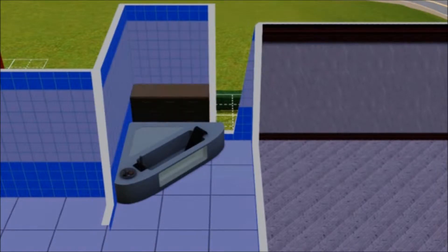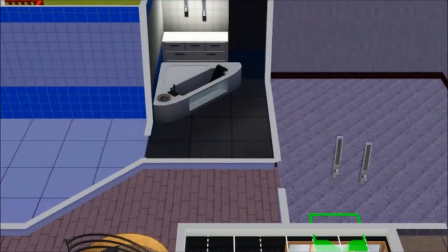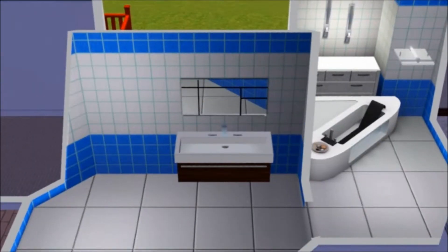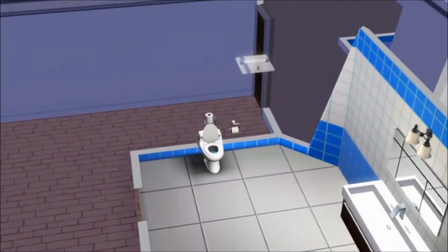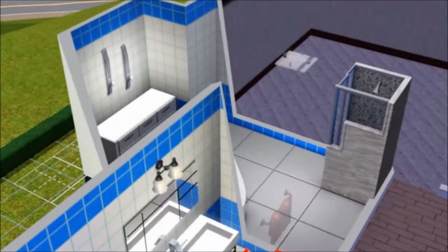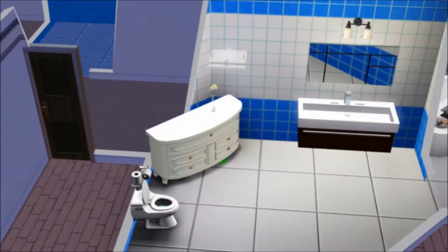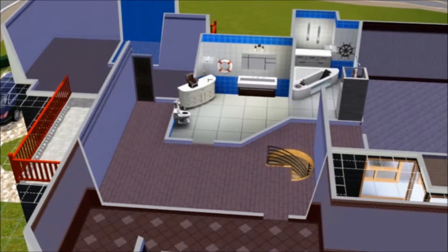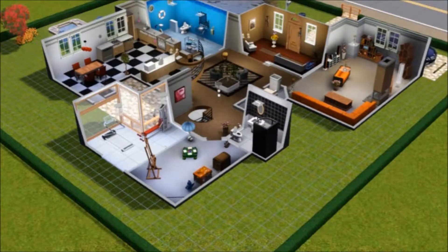This is the big bathroom, with a big top, some lights, sink, mirror, shower. The decoration is very important, because a bathroom without any toilet paper just looks silly — even if your Sims don't use it. Some lights again.